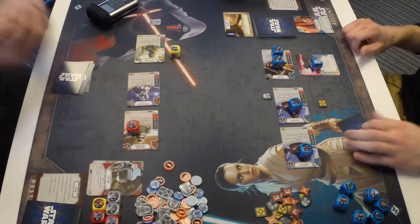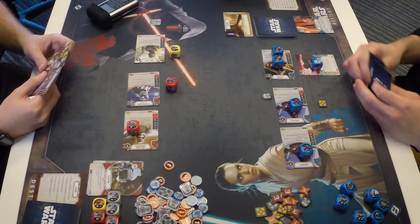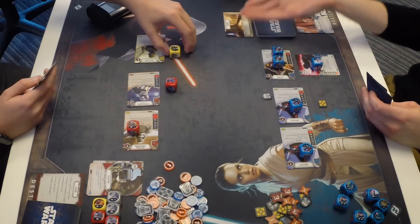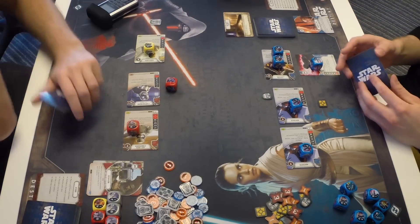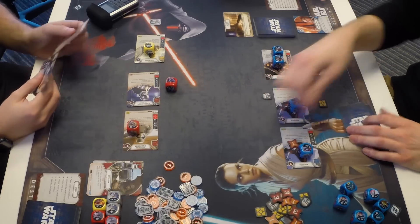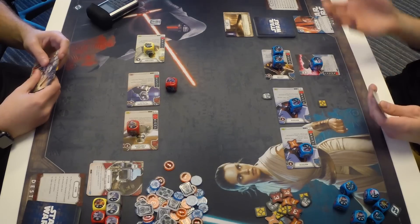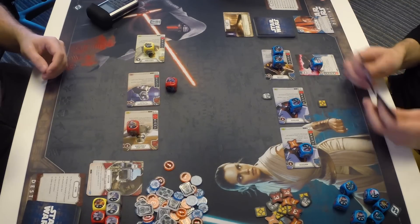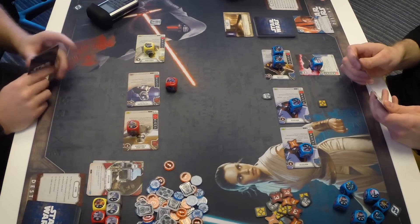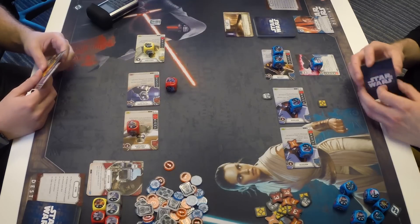End of round one. Zach activates Phasma. You can discard a card from hand to re-roll any number of dice at any time. Zach rolls into a blank on Phasma. He deals one damage to the Night Sister. Zach considers re-rolling the blank — he has good cards in hand but many dice cards that cost a lot of resources. He passes. End of round: refresh everything, dice return to their characters.